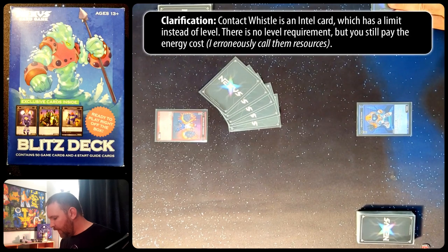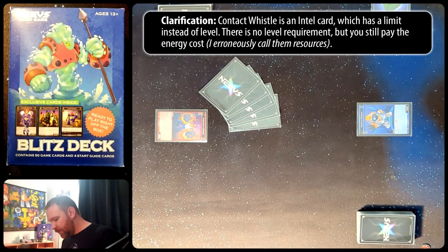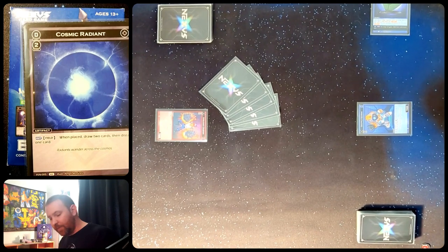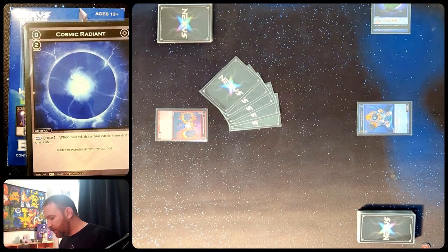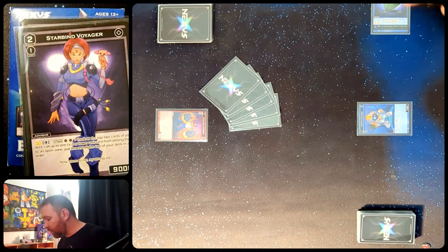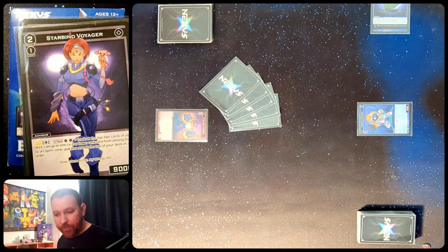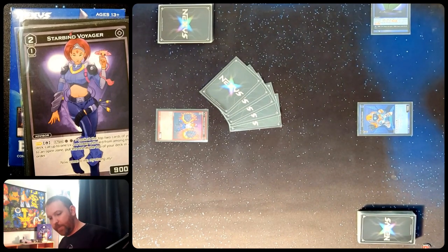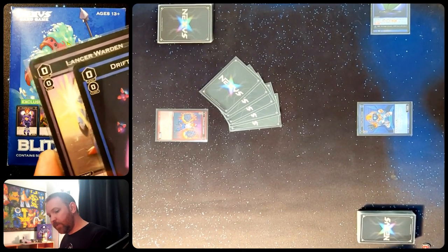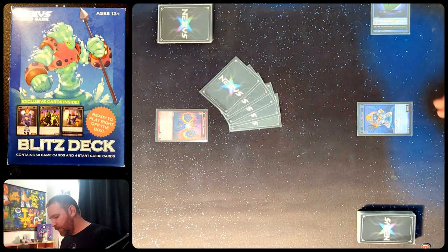It's just going to be a resource now, and I could flip this to play something, but I don't have anything I can play. This card costs two and has a level of zero — we could play it, but we can't pay the two cost because we only have one card in the level zone. We also have the Starbind Voyager — she has a cost of one which we could afford, but she's level two and we only have one card in our level zone. We have a couple of level zero, cost zero cards, but since we're not attacking we'd just be showing our hand. I'm going to hold off and just pass back.